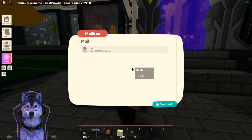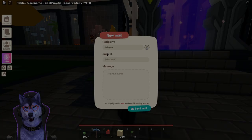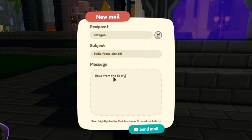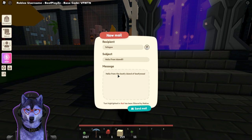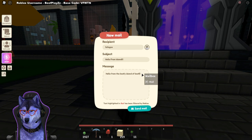So if I type in Fofo, his logo pops up on the right. For subject, let's say 'hello from Islands', and for the message, 'hello from the island of beefiness — the island of cows, maybe'. Text highlighted in red has been filtered by Roblox, which is a little weird. After adjusting the message, we can click send mail — and there we go.